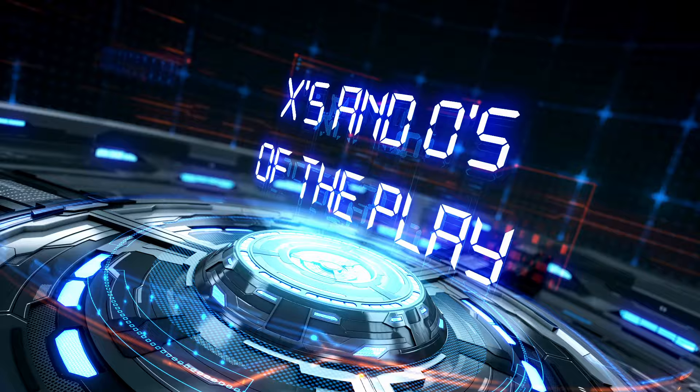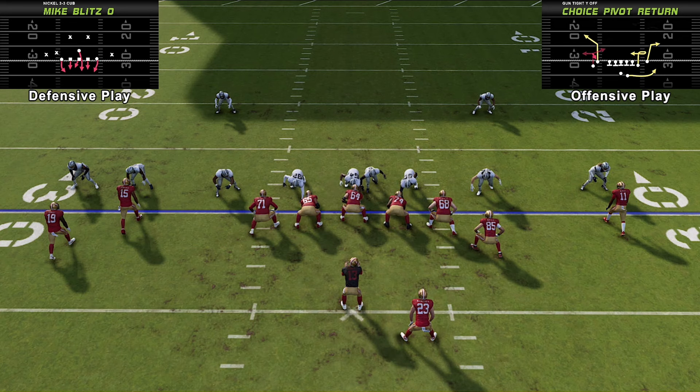From the top-down view you get a better idea of exactly how the pass blocking shapes up with this setup out of the nickel 3-3 cub mike blitz zero. As I run through this, I want you to pay attention to this particular offensive lineman — it's going to be the right tackle. He's kind of the key to this because he's not going to block anybody, as you'll watch.